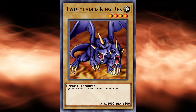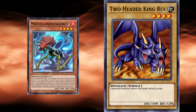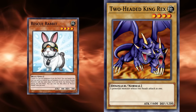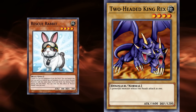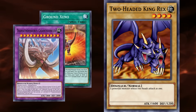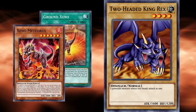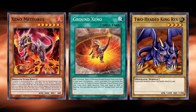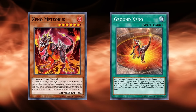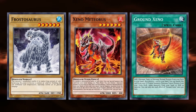King Rex put on a dominant display in Rex's Duelist Kingdom duel against Joey, overpowering a ton of Joey's weaker monsters. King Rex never came across as a terrifying threat, but it still has the potential to be useful in dinosaur strategies. Dinosaur decks being able to take advantage of a normal monster is nothing new, given the impact Dino Rabbit had on the meta. But even in the modern day, dinosaur decks still have a lot of synergy with normal monsters. While most no longer play Rescue Rabbit, they do play Ground Xeno and the Transcendosaurus monsters. Ground Xeno can add any dinosaur tuner or normal monster from your deck to your hand, with combo lines changing depending on the monster you choose.